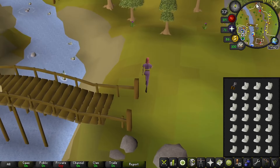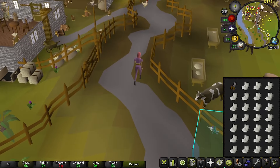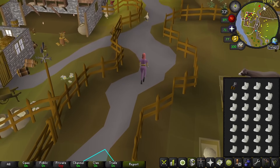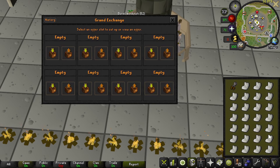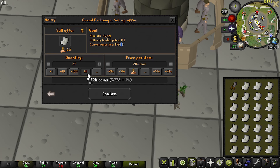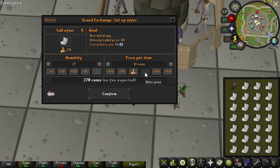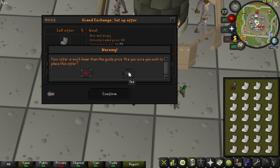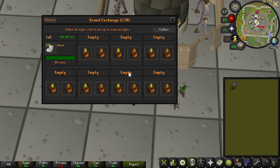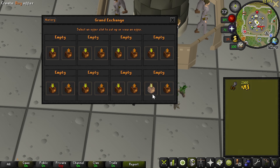One thing that's going to make all of this just a little tougher is I have Graceful, but we're not using it here — that'd be way too easy. Nothing in the GE yet, but I'm going to do something possibly kind of sketchy — I'm gonna put these in here for like 10gp a pop just because I want them to sell instantly.